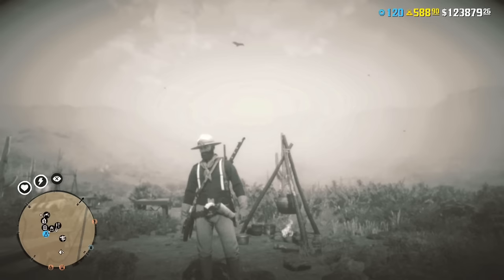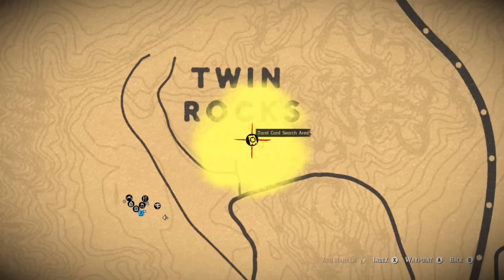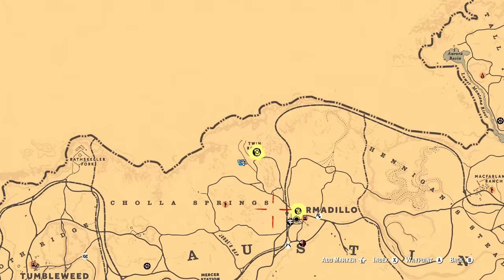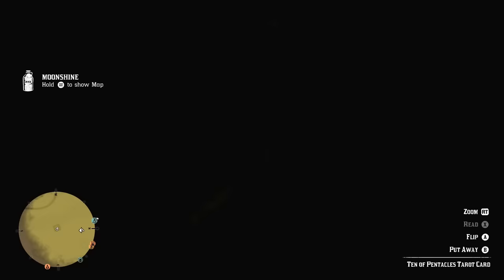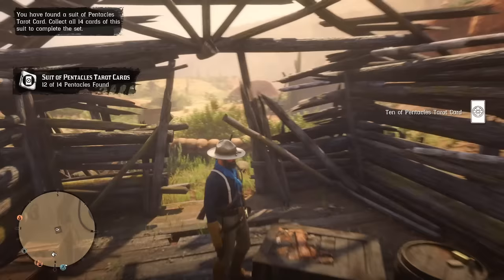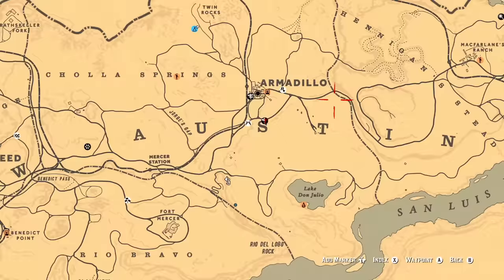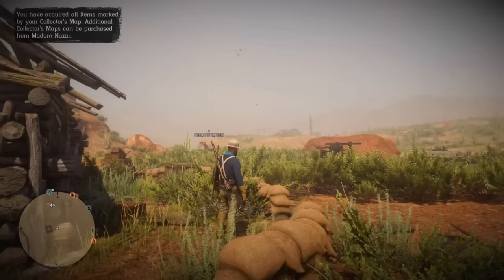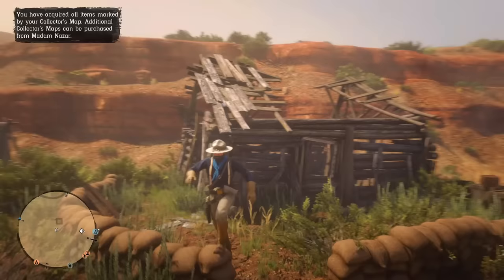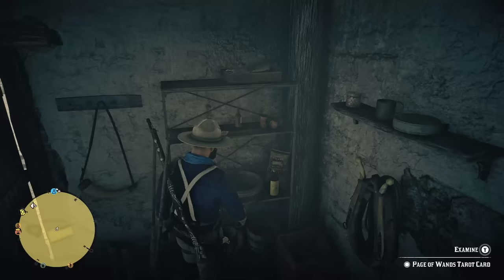I suggest you choose Tarot Cards because there are a lot of them on the map, so all three items will be very close to you. After you pick up all three items, the map will disappear from your inventory, and at that same moment Madame Nazar will appear on the map. Her location will be shown for you until she changes it the next day, and even if you switch lobby you will still see where Madame Nazar is.